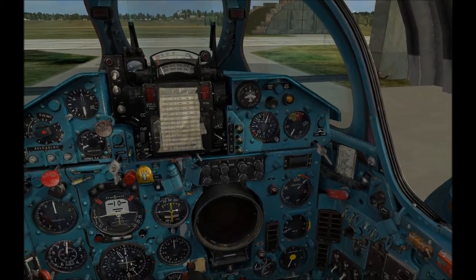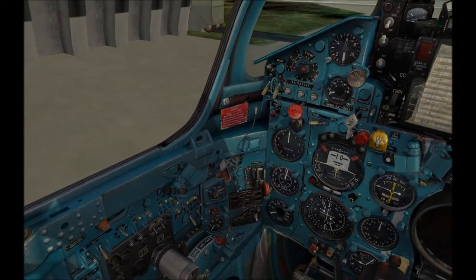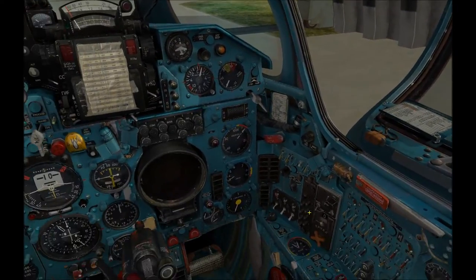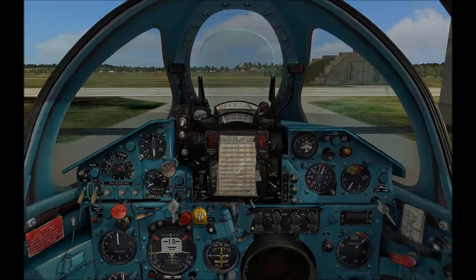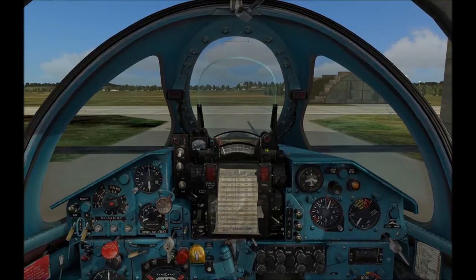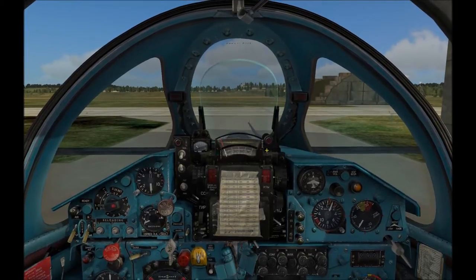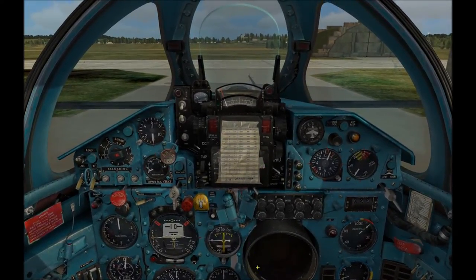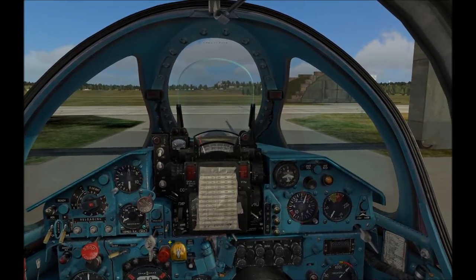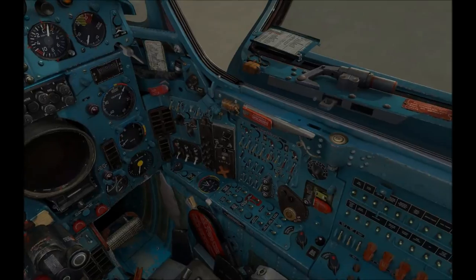It seems like two-thirds of the manual is based around navigation — how to use ground intercepts, air intercepts, radio homing beacons, and things like that. With the MiG-21 being an interceptor, it was all about getting airborne and intercepting targets. With only a very limited radar and no GPS, they needed those homing beacons to triangulate the aircraft's position so the pilot didn't get lost flying over the Bearing Straits. Anyway, enough digressing — let's get on with the startup.